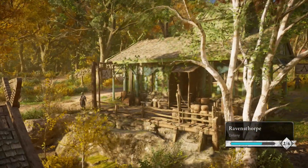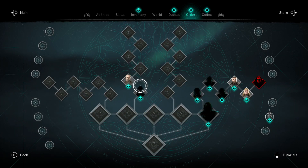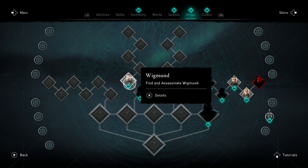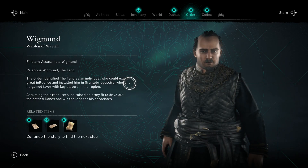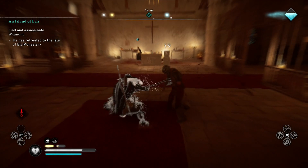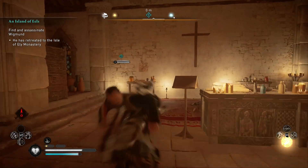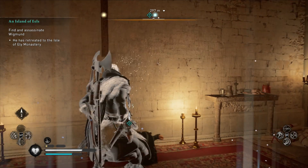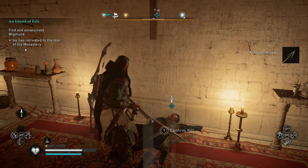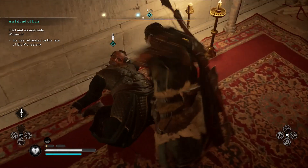The first building to focus on is the Hidden Ones Bureau — the Assassin's Bureau. Not only will you learn the Faith Leap there, but you'll also be able to go on assassination missions. You'll get intel on certain targets depending on areas you've discovered. It's also great for tracking tough targets like Zealots or Knights, giving you detail on these characters and where to find them. Build the Hidden Ones Bureau as soon as you can for great XP.